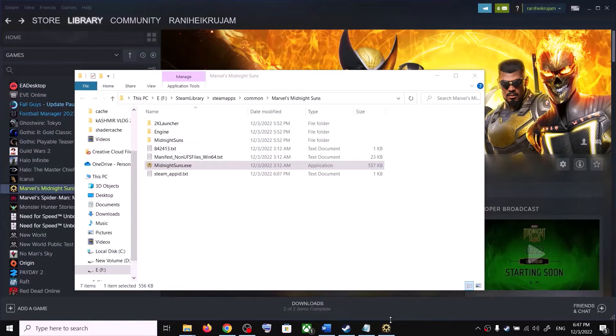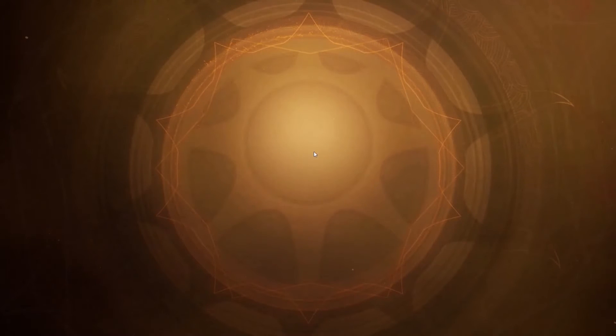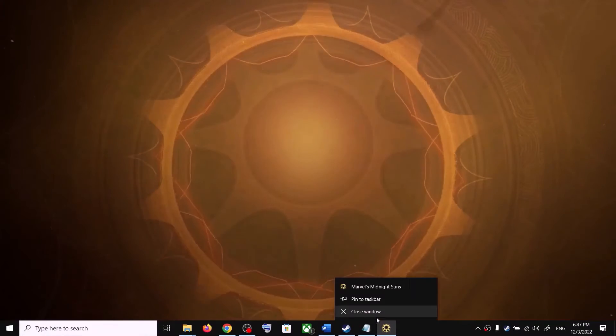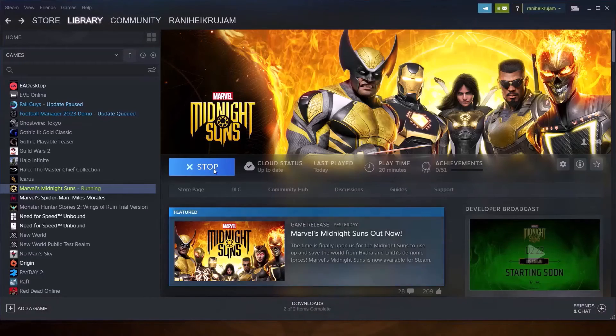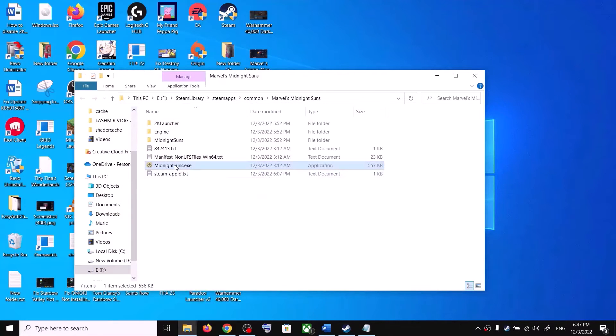You can see the game is launching without the 2K launcher. It's launching without the launcher. Use only this exe file — do not use the exe file from the Binaries\Win64 folder.